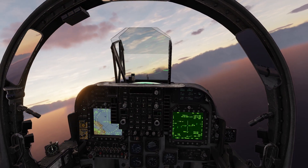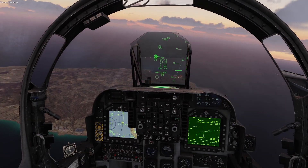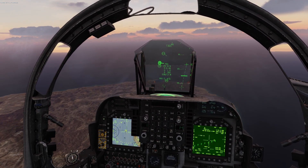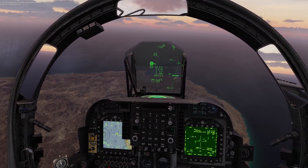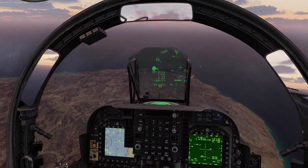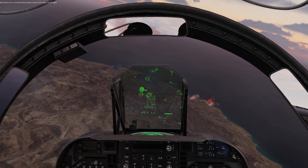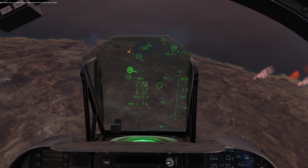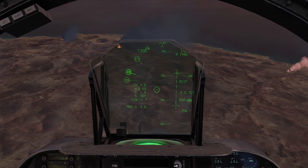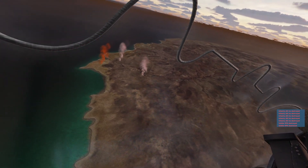I identify another group moving along and pick them out as my next targets. Uzi-1-1, IP inbound. Uzi-1-1, continue. Uzi-1-1, in from the east. Uzi-1-1, abort, abort, abort. Uzi-1-1, no further tasking available, thanks for the support, you may depart. I don't know why JTAC orders me to abort there, but since these are closing in on the friendlies I go to engage anyway, drop my bomb. Cluster munition right on target — seven enemies destroyed.